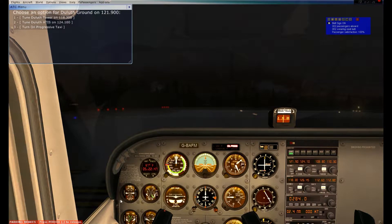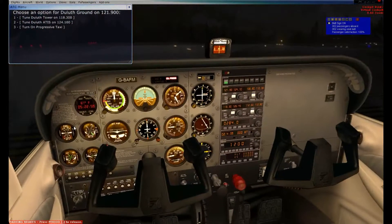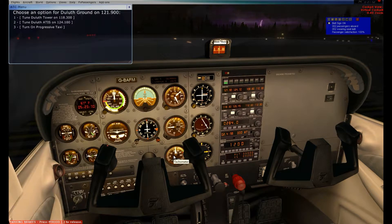Parking brake is on. Fuel quantity is still at about 50%. Fuel selector valve is at both. Throttle is at idle. Mixture is at full rich. Alternator switch is verified on. Now doing my engine run-up — putting my throttle to about 1800 RPM, which you can see coming up on the tachometer. Checking magnetos: switching from both to left, seeing about a 50 RPM drop, bringing it back to both — left magneto is working. Going to the right, another 50 RPM drop, bringing it back — both magnetos are working.